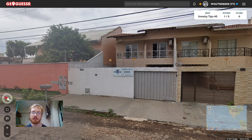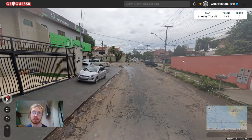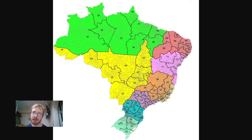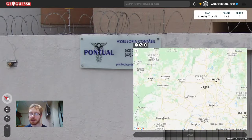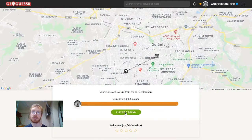The first tip is about phone number area codes. In Brazil, you can often use mobile area codes to identify the region of the country you are in. They are mostly two-digit codes and they often appear in brackets. Here we have a 62. There is a map that illustrates the codes — 62 should be Goiania. Let's go into the map and guess Goiania. Good, on to the next round.